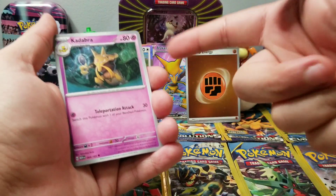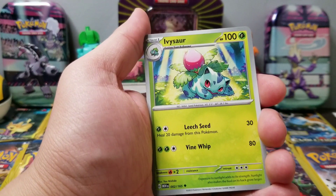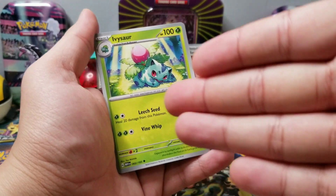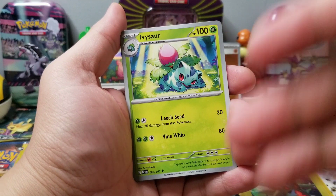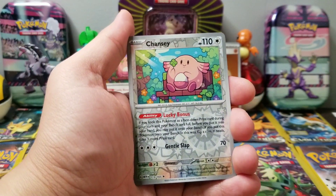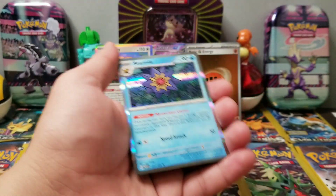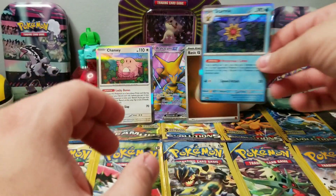Kadabra! Let's go — haven't seen Kadabra in a long time. Ivysaur — I haven't seen Ivysaur in a minute. I feel like you only see the final evolutions. It's like you have Blastoise, Charizard, and Venusaur, but you never see Ivysaur. Do you guys feel like the middle Pokémon from the starters are always left out? So we got Ivysaur, a reverse holo Chansey, and Psyduck to match that Golduck we pulled earlier. Final card is — not even gonna complain — Starmie! All right, put the Starmie right there.